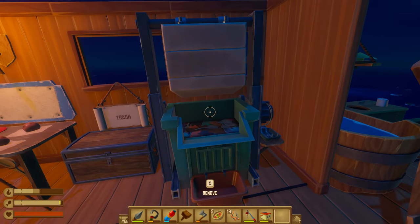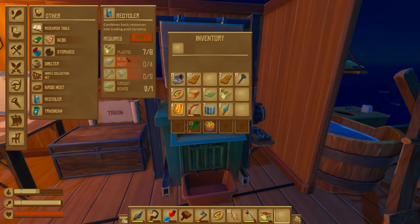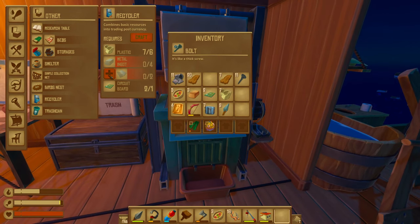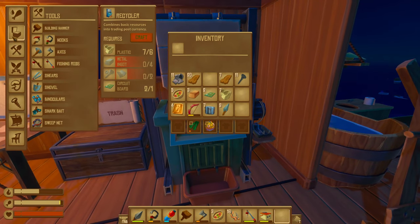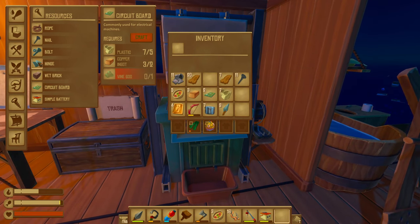You will be able to build the recycler. For the recycler, you need six plastic, four metal ingots, a bolt, and a hinge. And then one circuit board. For the circuit board, you need five plastic, two copper ingots, and one vine goo.